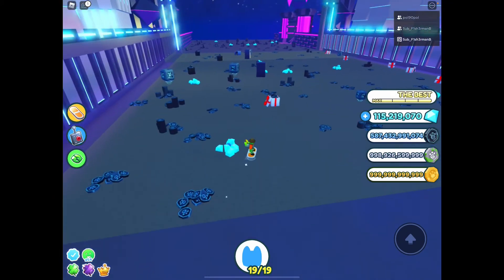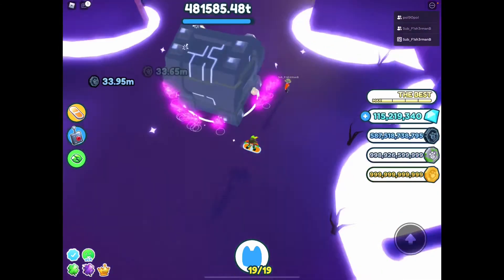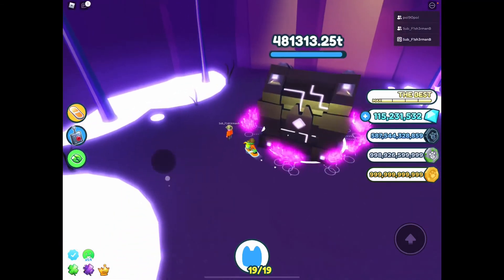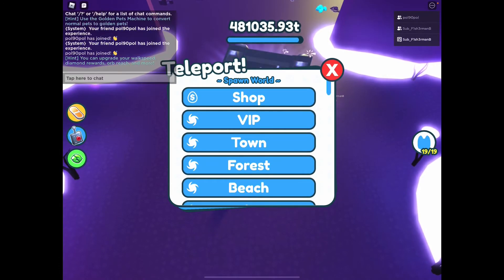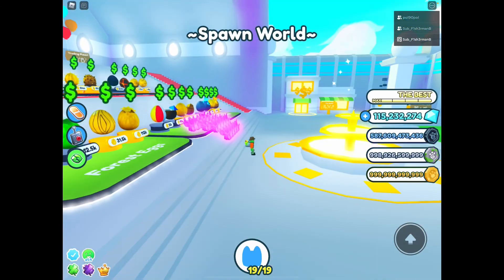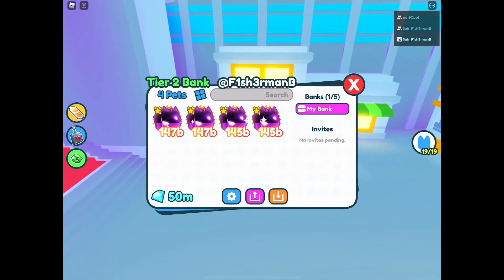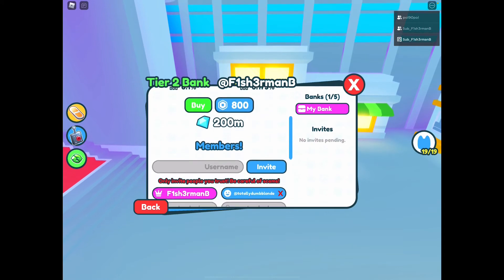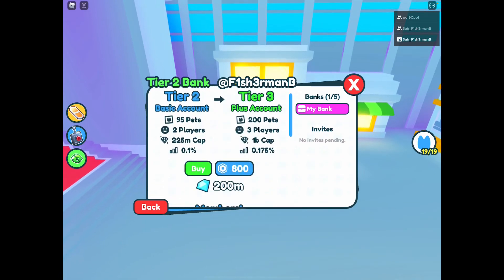Let's go back to the bank. My bank still only has 50 million. You can pretty much type in anybody's name and invite them - up to six people - but it costs Robux to allow more than one person to use your stuff. So I guess it's going to be kind of hard for people to fully utilize the bank.